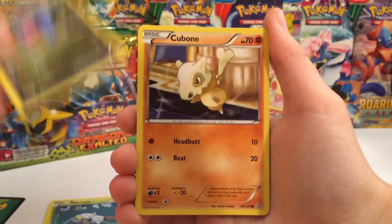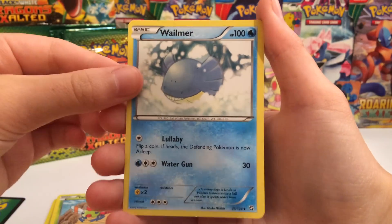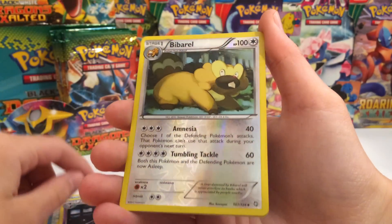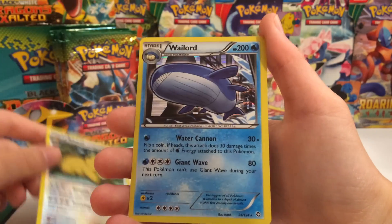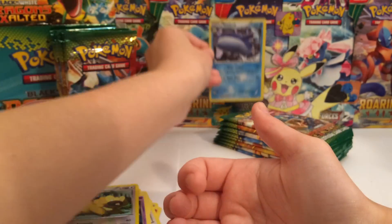Pack one: Ninjask, Gible, Cubone, Rufflet, Flying Yanma — how fitting — Whismur, Silcoon, Gotharita, a Reverse Bibarel, and a Wailord Hollow. Awesome, so there's the first hollow. Pretty nice. We'll stick that in the back.